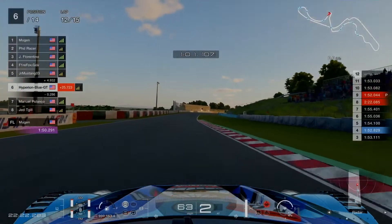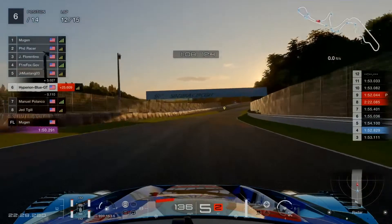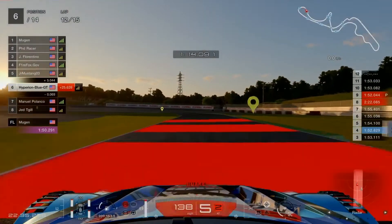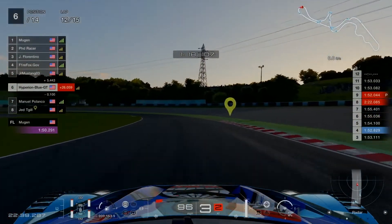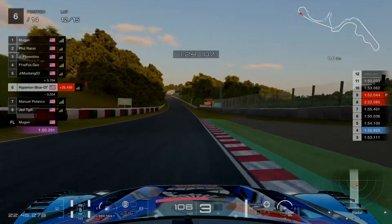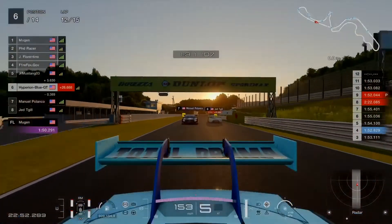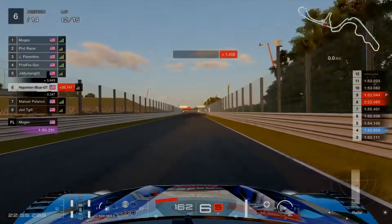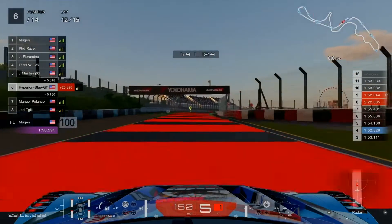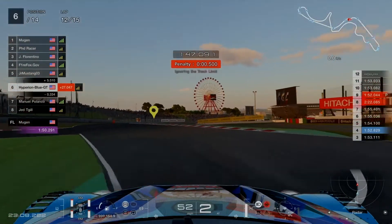Excellent turn strategy on the hairpin at turns 10 and 11. Manuel Polanco staying on the offense while Team Chris goes for defense. Getting squeezed to the inside as the spoon curve comes up — and there's contact. Jed Tegill goes forward to take the pass, side-by-side with Manuel in position 7, while Jed Tegill crosses the penalty line and is forced into a slowdown in sector 4. Team Chris might survive with a 0.5 second penalty in effect. Bummer.